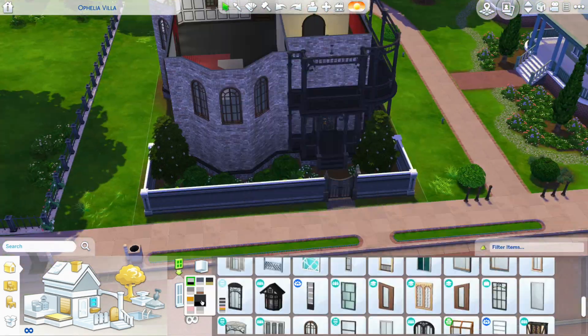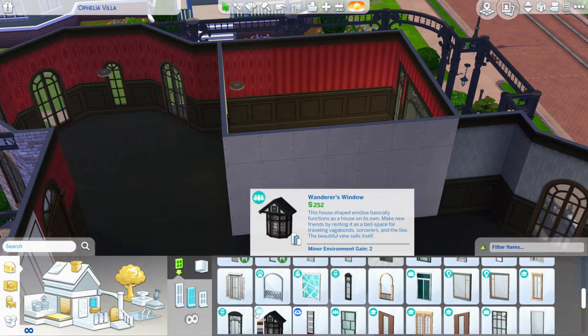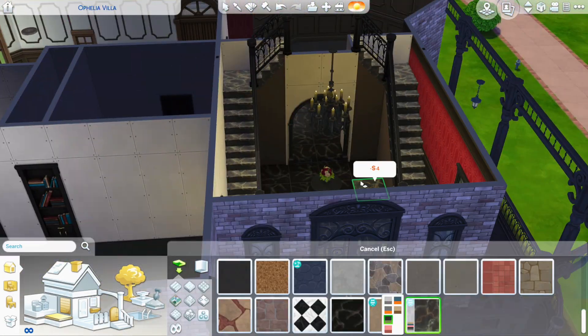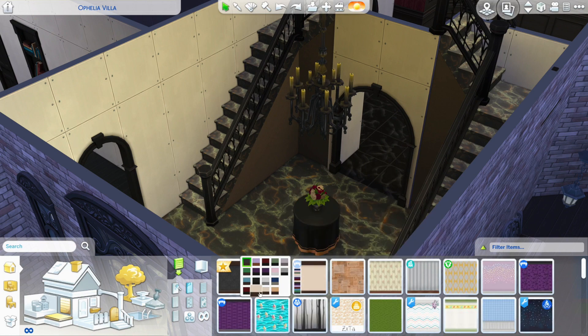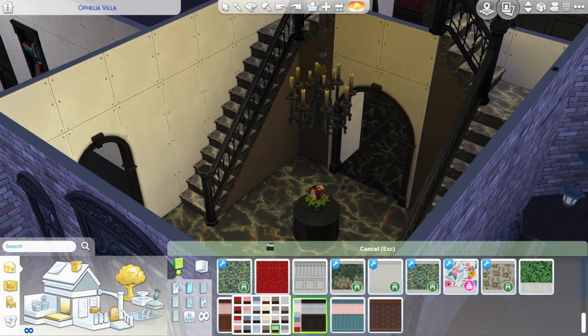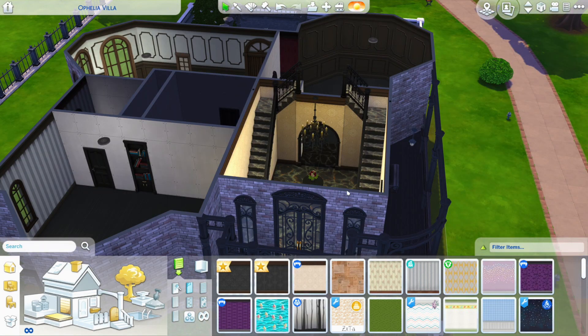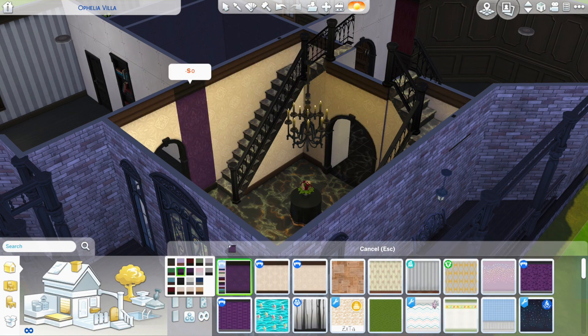I finally found the windows I wanted to use — the ones that match the door, go figure. I really thought I'd use different ones but that's what ended up working. Right now I'm going to put wallpaper in this entry. I wanted to do something different from the red wallpaper the house already had everywhere, but I didn't like how other options were looking, so I said let's keep it true to what it was and changed it back to red.